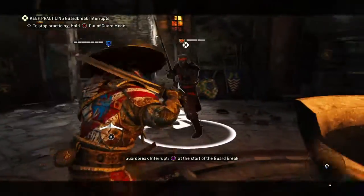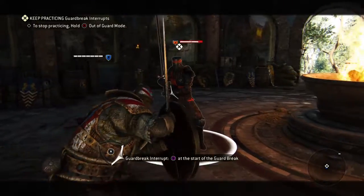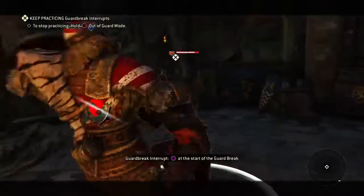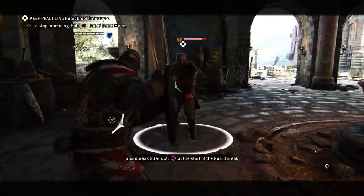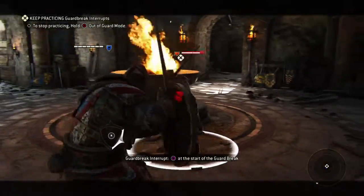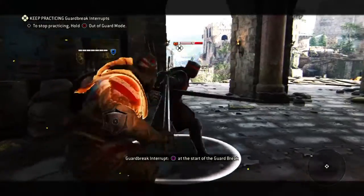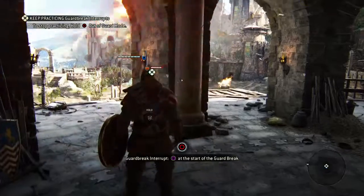I really want everybody to check this video out, because I want everybody to get good at this. I don't want to play against people that don't know how to cancel my throws, because I can just throw you off a ledge immediately, especially with this character. Throwing people off a ledge is fast. This is Treyfell signing off.